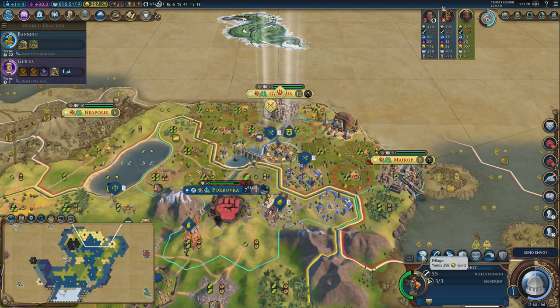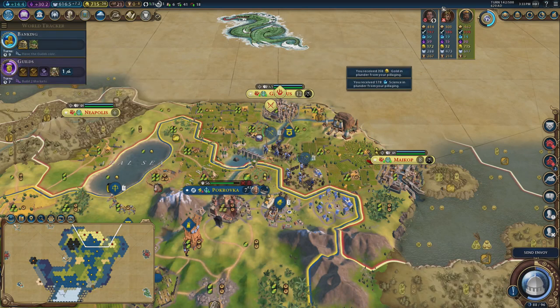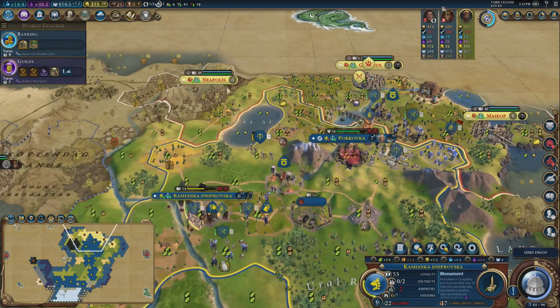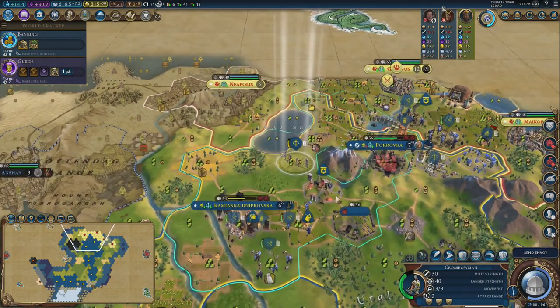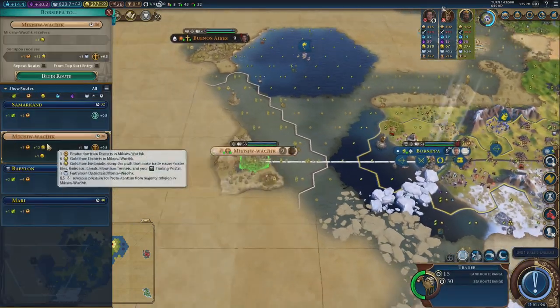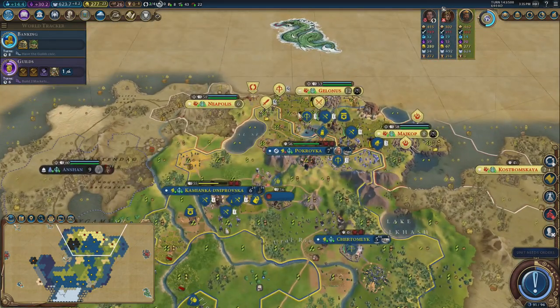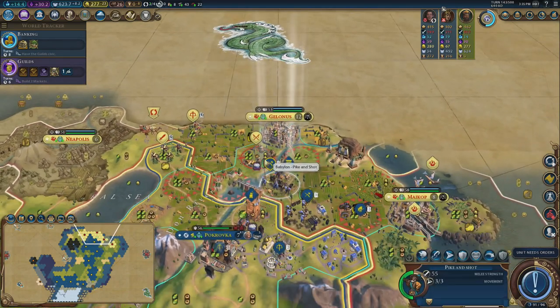I'll treat myself to a siege tower — 400 gold. I could use one for this army and one for the other, just to split my assault a little bit. The Colossus gives me a nice free trade route and another 12 gold per turn. That all helps to stop the bankruptcy — it's crippling debt rather than just regular debt.